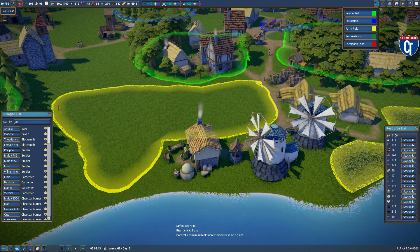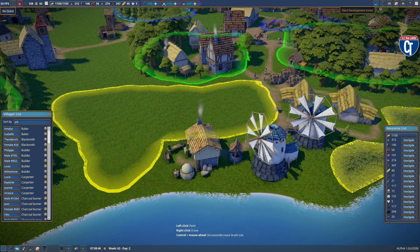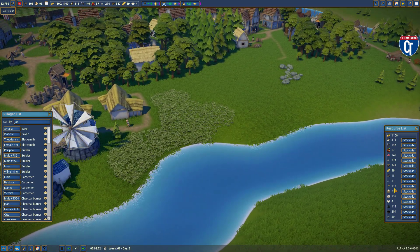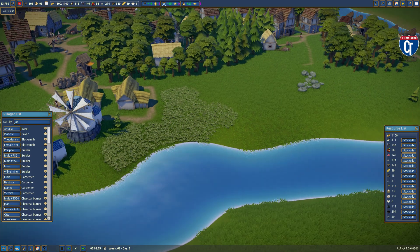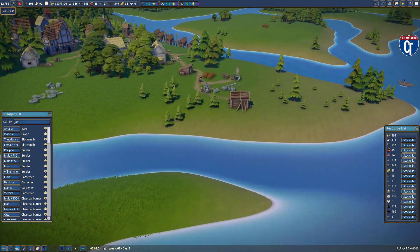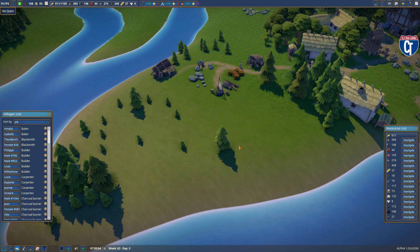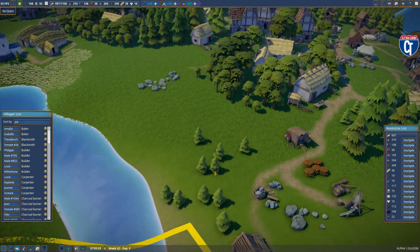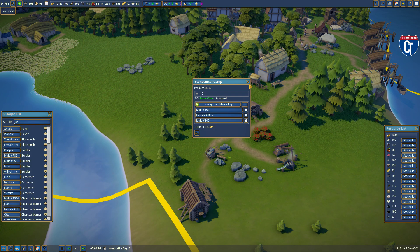Here is the bread and food-producing section we started earlier — this is all getting ready to be planted. I added a second farm because I was having trouble keeping up with the wheat. I also bought a piece of land over here and moved my forestry camp and a wood cutter to it, so they're cutting and planting that section as my wood supply. There's another stone cutter's lodge over here as well.